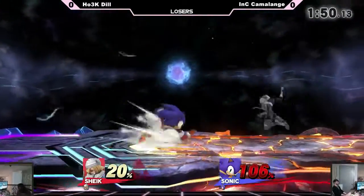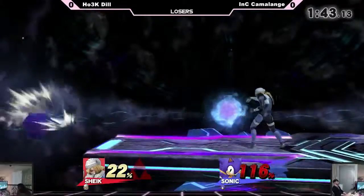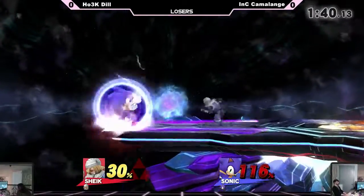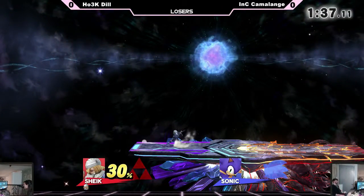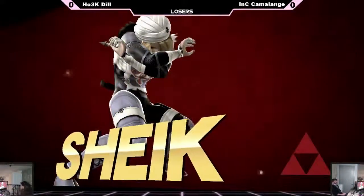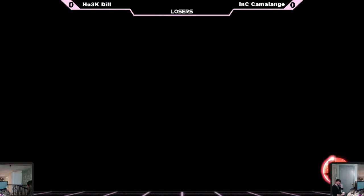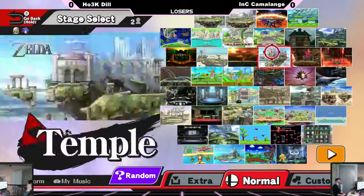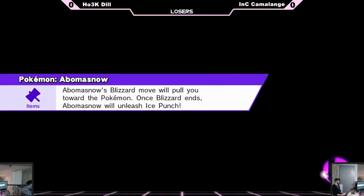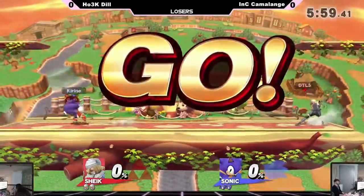Dil went for that up smash and Camelange challenged it with that falling up air — like that could have been his stock. I like that jab there — he got hit against the wall on the edge, and that's gonna seal it. Connects — he does not care about the nerfs, makes that connection. I'm surprised he didn't up beat right there. Sonic's first instinct when you're up high is to up beat out of sticky situations, which can work, but then you're free falling with no jumps, no up beat, and you're predictable coming down. It probably would have saved his life if he wasn't in hit stun.